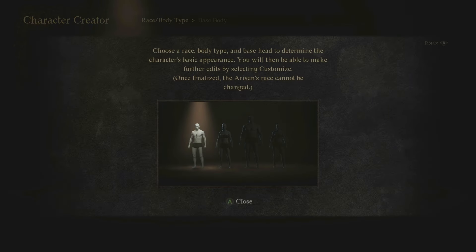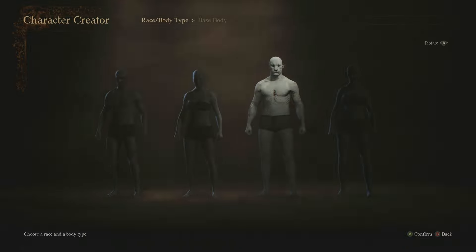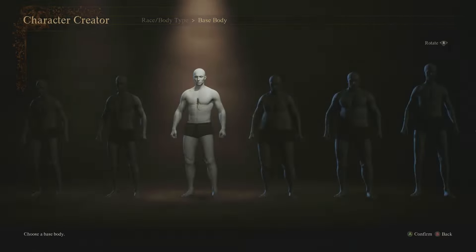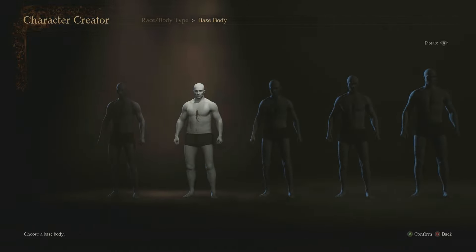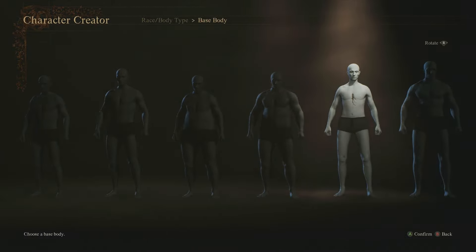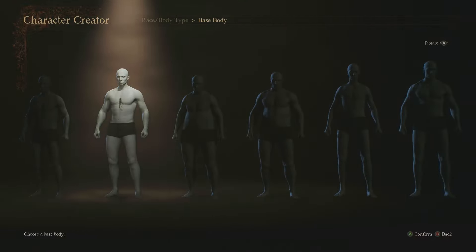You choose a race, body type, and base head to determine the character's basic appearance, then make further edits by selecting customize. Once finalized, the Arisen's race cannot be changed. I'm going to go ahead and choose just your standard male. You can see there are loads of different body types, starting from one end and moving all the way along.